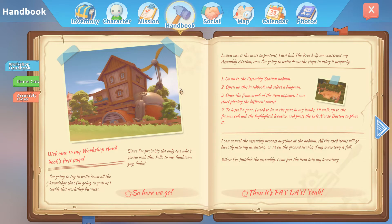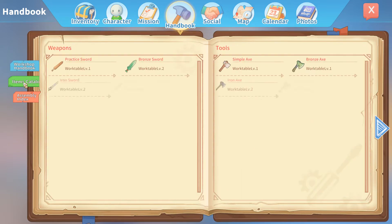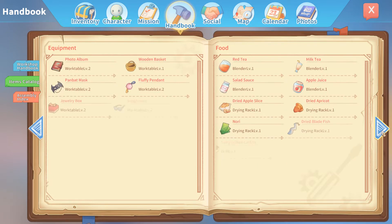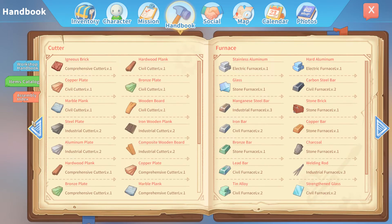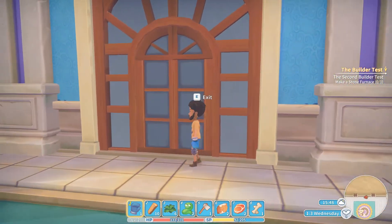Your pa had a very detailed account of the things he made — you might want to flip through his workshop handbook and see if you can find a diagram for the stone furnace. Once you have a diagram, use it on the assembly station in your yard to start construction. So where's this book then? There's lots too much to read! There we go — Stone Furnace. Stones — I've got loads of stones. Ten wood, ten stone and one stone slab.